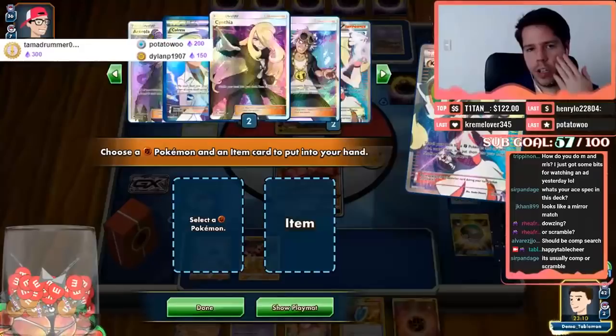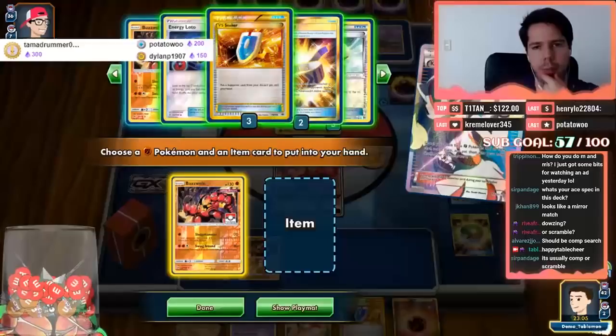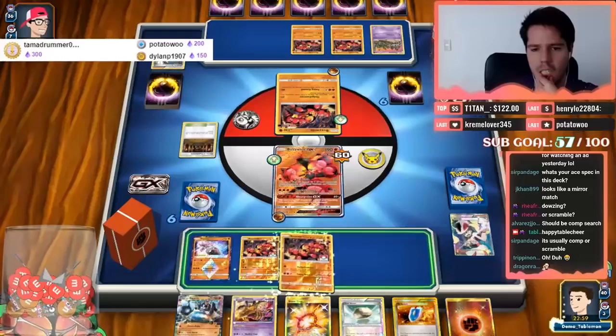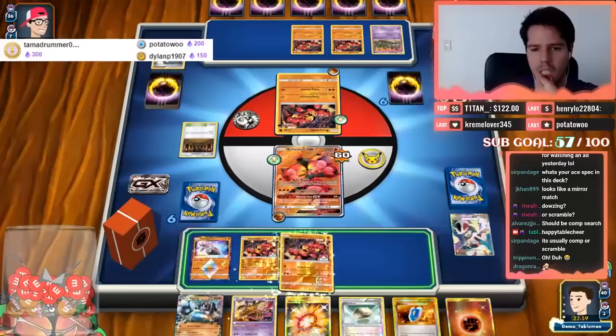I do believe I forgot the ACE SPEC, friends. I definitely forgot the ACE SPEC. Anyway — only one Item card, not a big deal. I do get the two-hit KO here.